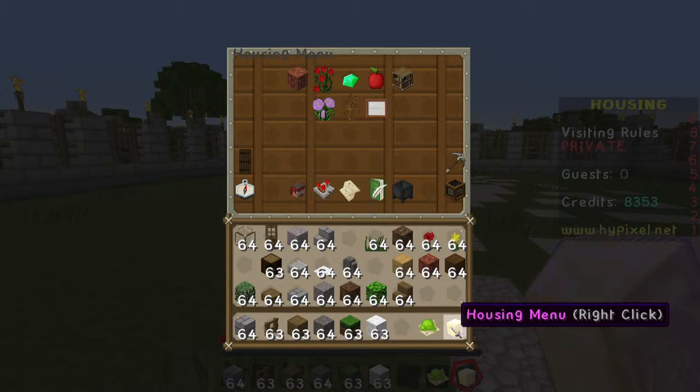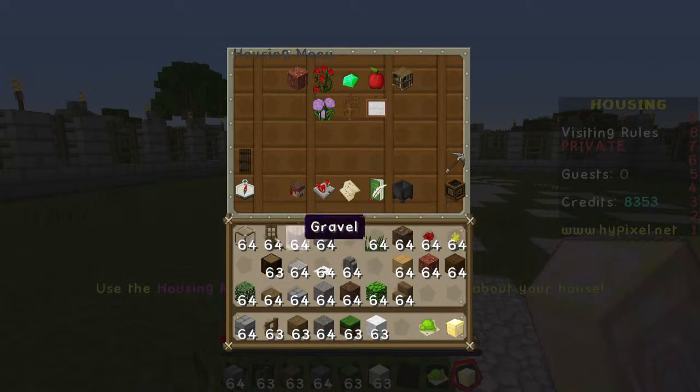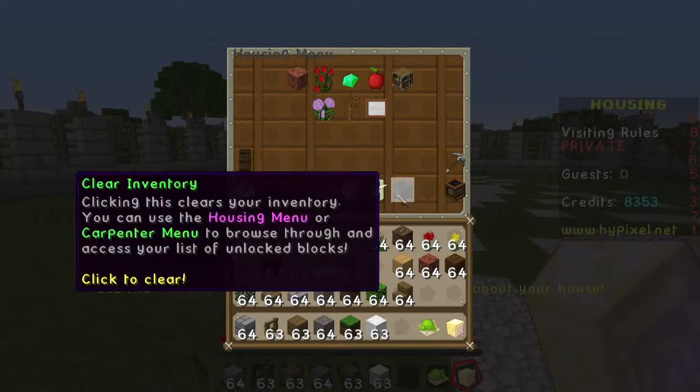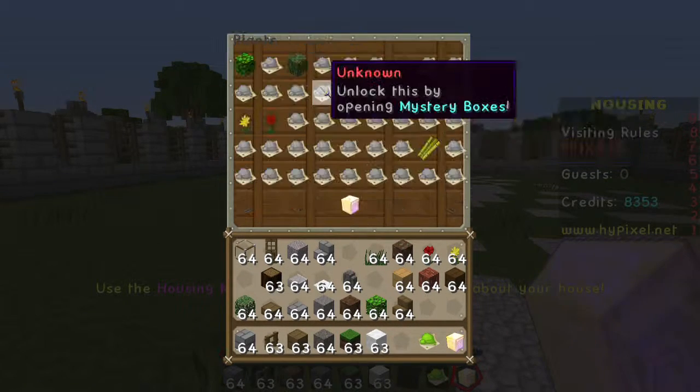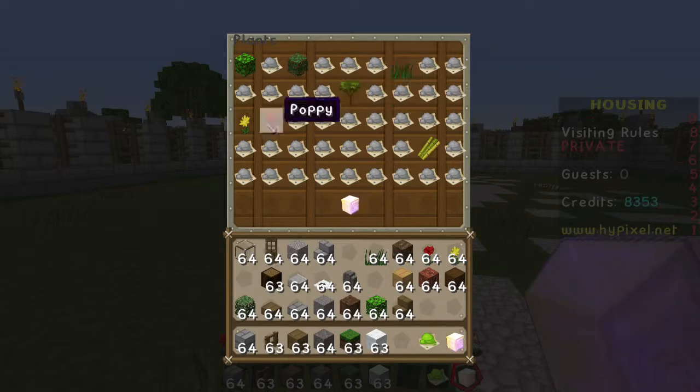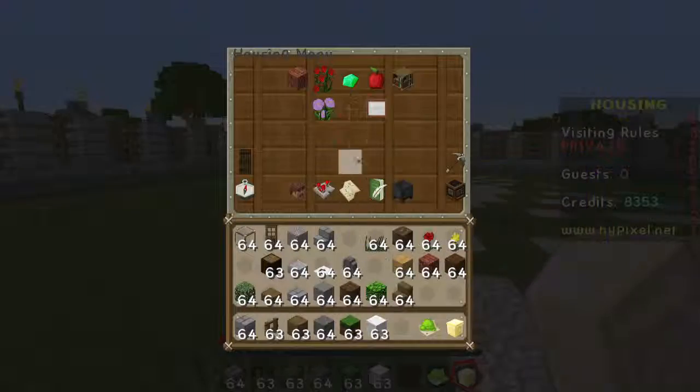So we go to the nether star here, the housing menu. These are all the basic blocks that you start with. You get a starter kit, just basic blocks so you can build a house. I've unlocked a couple of things.